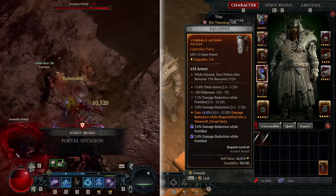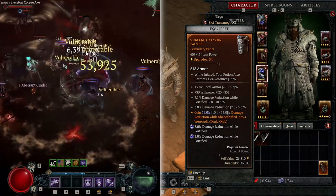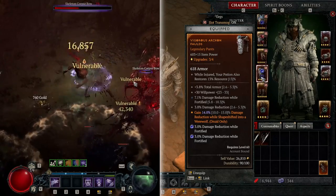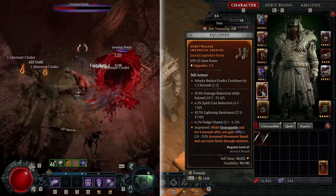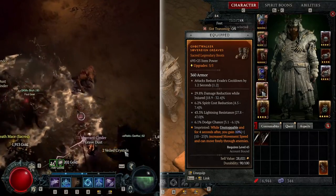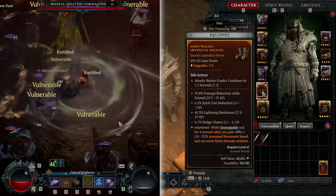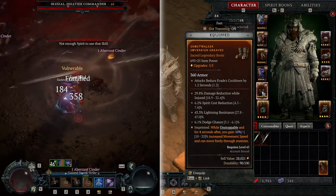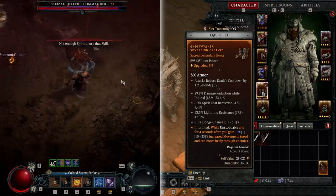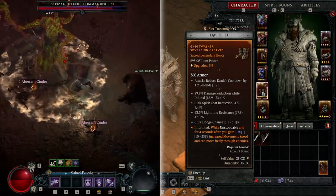On the pants, I have 14% damage reduction while shapeshifted into Werewolf — and since I'm a werewolf all the time, it's a permanent 14% damage reduction. On pants you want damage reduction and armor. For the boots, while you're using Grizzly Rage you're always unstoppable, so while unstoppable and for four seconds after, you gain 10% movement speed and can move freely through enemies. It can go up to 25% with a better aspect, but this one is straight from the Codex. A lot of these aspects are straight from the Codex — this build doesn't require end-game perfect uniques to come online.